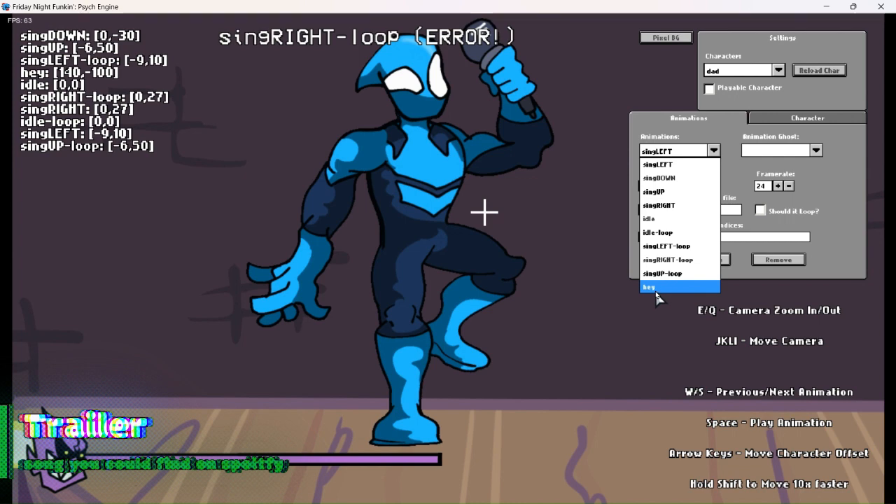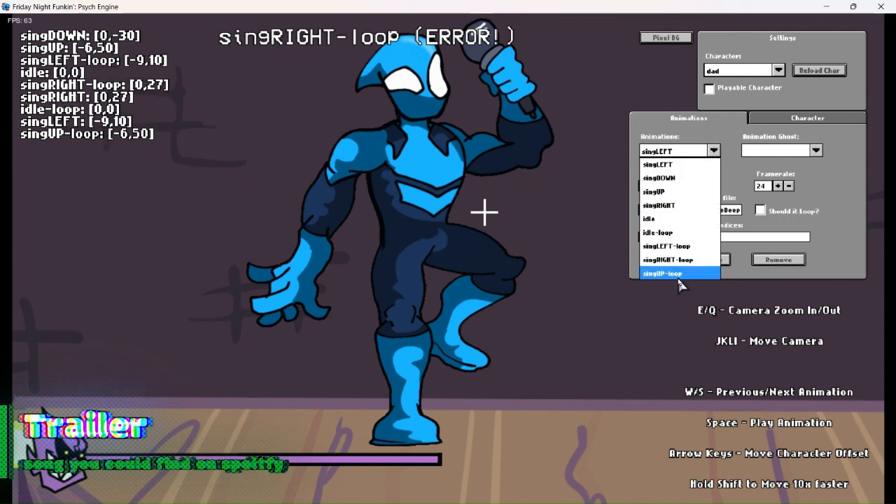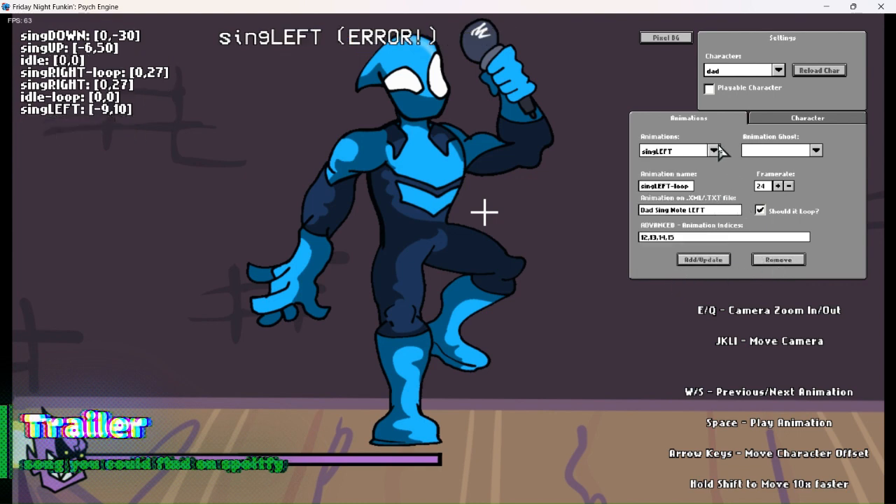Before we get into the coding bit, let's delete all the extras and the looping animations because we don't need that. Now you have idle. Let's start with idle. Go into the animation XML text files and remove the text.